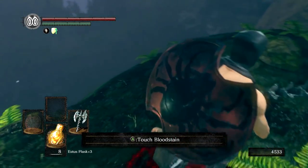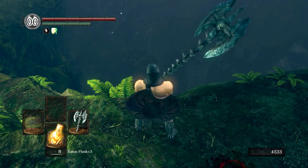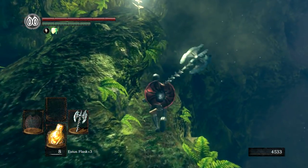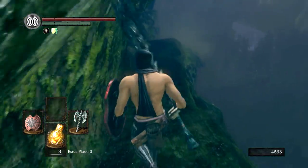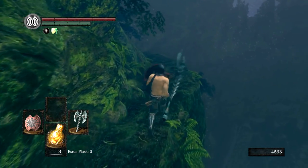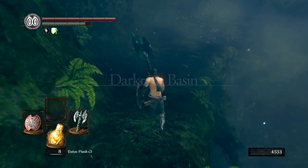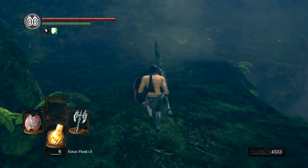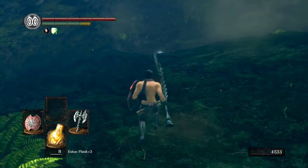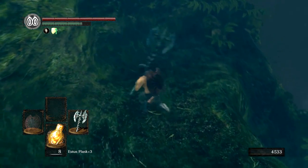We're going to start off with this particular area and be very, very careful. You can see there's an item way down there — I think it might be, but I'm not exactly sure. I'm going to one-hand this. Generally, a really good idea to one-hand and use a shield if you're not fully confident in a specific area, especially where you can easily fall off to the right. Ooh, there's a twinkling! No! Oh boy. I already wasted time by talking about it.